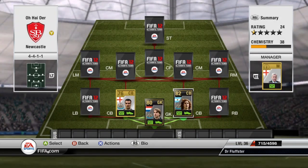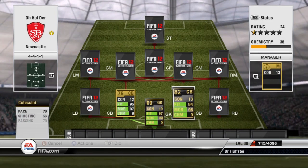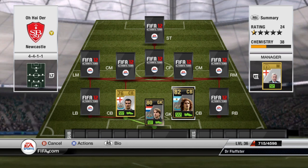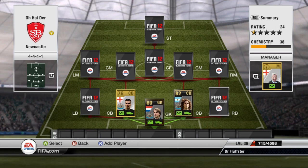Obviously, InForm Colaccini. He's a good player — 70 pace, 84 defending, 88 heading. In the box he is a tank. When it comes to corners he can just tell you to piss off by headering it out.